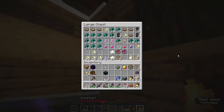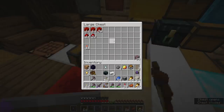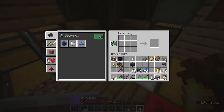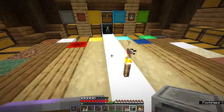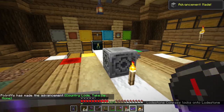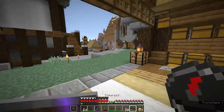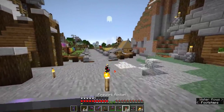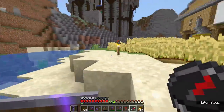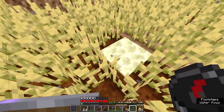What lodestones do is actually pretty special — it works in basically any dimension. I'll craft a couple of compasses, and I'm going to put the lodestone in my storage building. If I right-click on this with a compass, we get the advancement: 'Country, Load, Take Me Home.' For a long time in this game, compasses have only ever pointed towards the spawn point of the world itself. And as you can see right now, this compass is pointing towards this particular block — dancing around it, you will see right there is my world spawn point. This is more or less where I spawned when I first logged into the Survival Guide world.